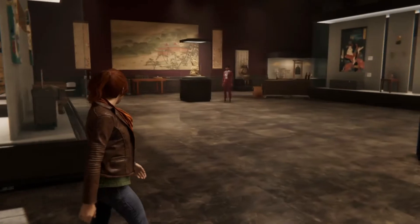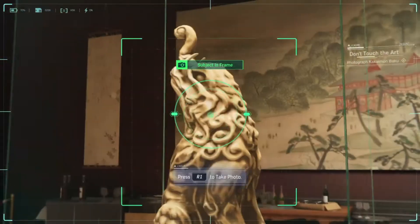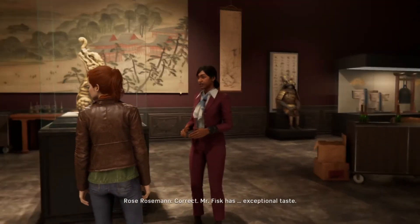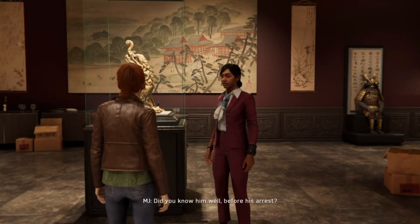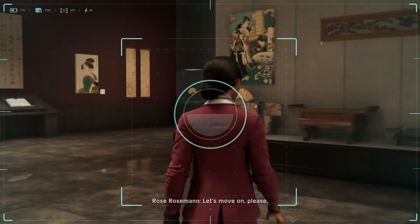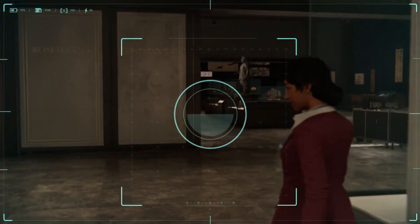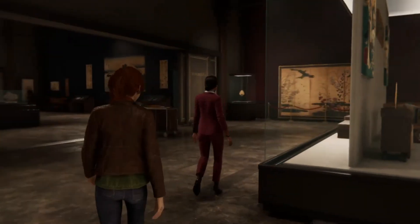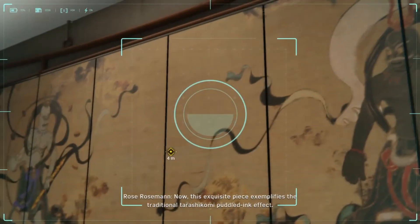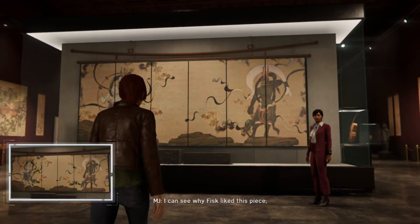One's supposed to be good but they both look evil to be totally honest. Tapestry — 17th century, depicting two neo guardians Mahaku Kango and Narin Kango. Oh so they're brothers? Yeah, they look very similar. Okay let's talk to the lady again, let's start the tour. 'Hey, beautiful.' 'Beautiful — correct. Mr. Fisk has exceptional taste.' 'Did you know him well before his arrest?' 'In a professional context — I handled many of his sales.' 'Let's move on please.'